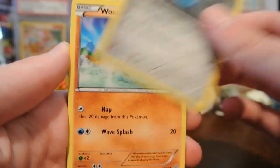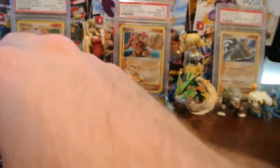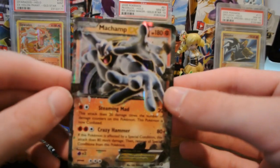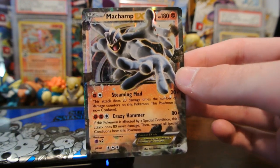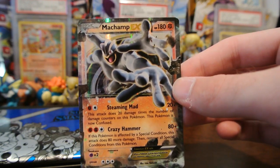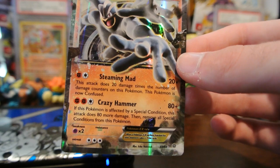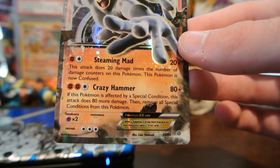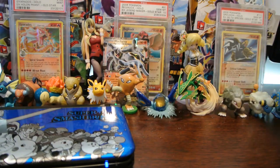Alright, come on. Here we have a Beldum, Wooper, Golurk, Larvesta, Ralts, Sableye, Curlia, and Energy Recycler. My reverse is a Whimsicott, which is an uncommon I believe. And my rare — oh yes! We actually got something! Thank goodness! We got a Machamp EX, which I actually needed for my set, and that looks super cool! Look at those arms just coming out sort of in like a 3D motion there. The attack names are pretty cool: Steaming Mad and Crazy Hammer. Crazy Hammer does 80 damage, and if it's affected by a special condition it does 80 more damage and then removes all special conditions from this Pokémon. So we got an EX at least — that's awesome.